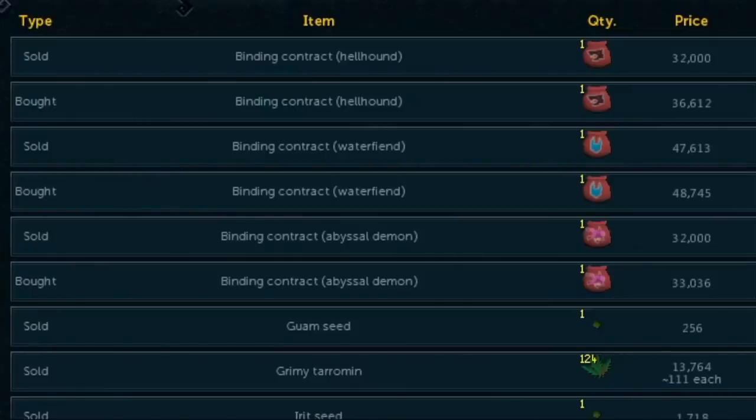I do want to briefly mention that there are other Binding Contracts, and the GE price they are a lot higher than the Water Fiends. However, the Water Fiends are the only ones that really buy and sell. It does cost around 28,000 GP to make a Binding Contract, and you can see that the Water Fiends pouches are selling for around 47,000 to 48,000. So you're making roughly 20,000 GP profit per pouch, and you get them every time you kill a Water Fiend. You can kill up to 600 or 700 Water Fiends per hour, depending on your gear setup.